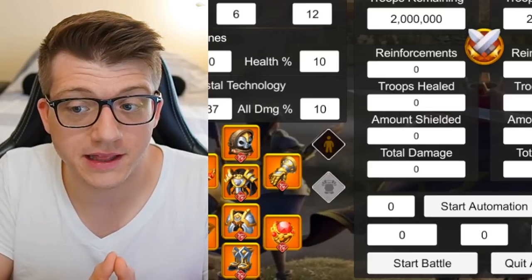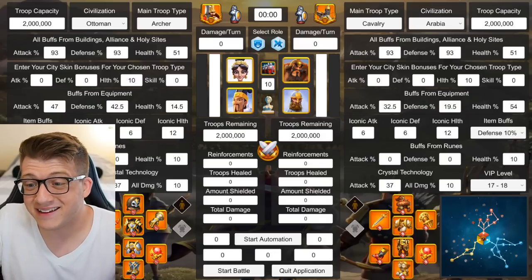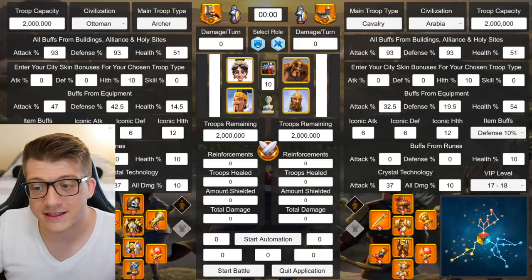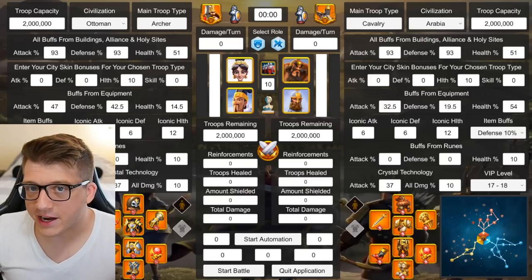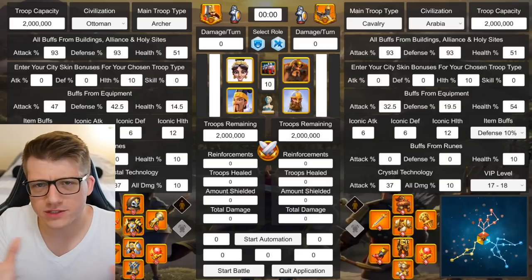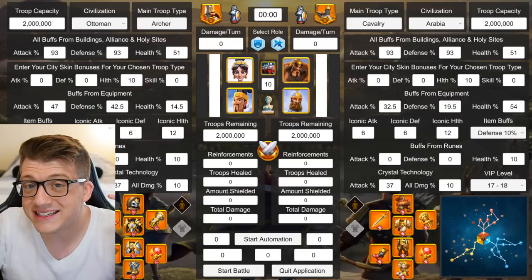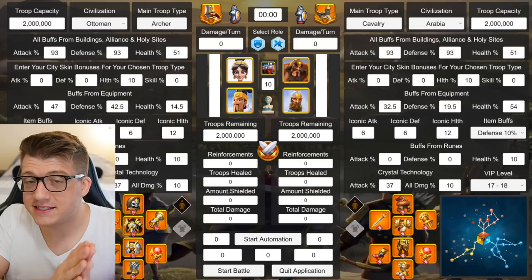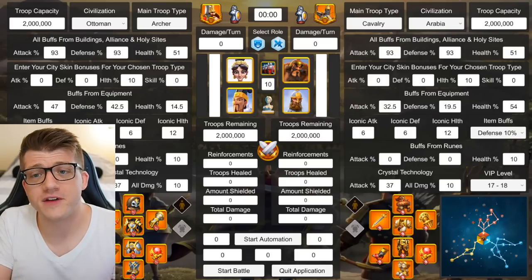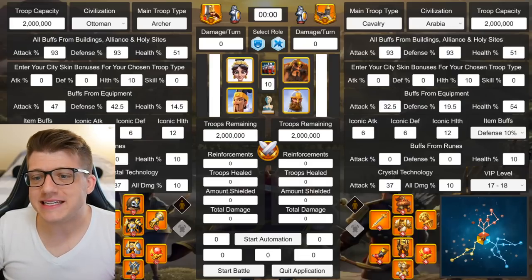The developer of this battle simulator said they're pretty confident in how they calculated Dito and how she functions, because her kit is a lot more vanilla and standard than what you might see from Juga Leong, where we had a lot of question marks. So I think the results are relatively accurate, but again it's not official data. If you're interested in getting your hands on this battle simulator, I'll leave a link in the description to the Discord. It's not a free simulator but it's very affordable, and the developer, Specko, has been really responsive and helpful.